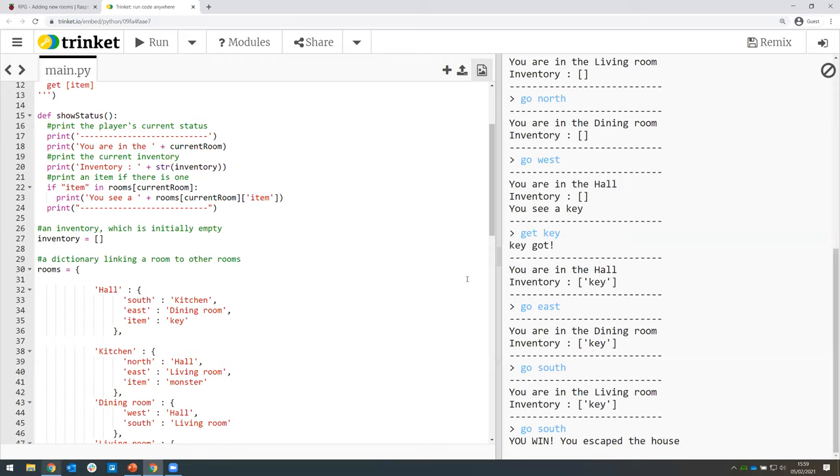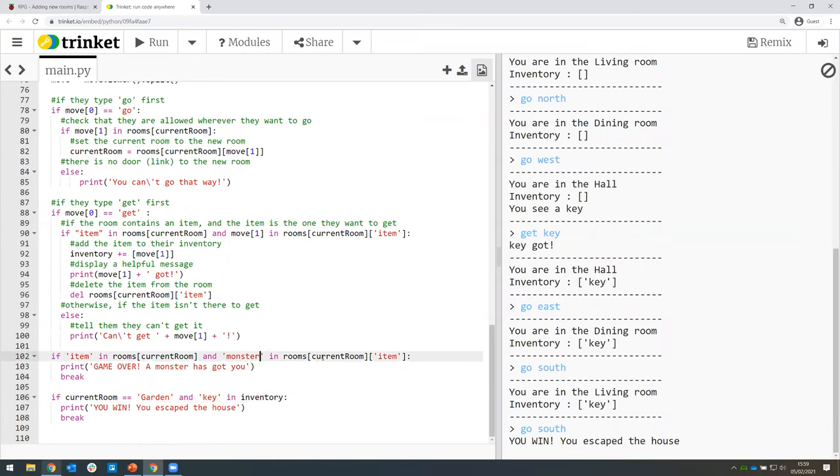We had a thought over here — you could take a potion and if you've taken the potion you can defeat the monster, get a bonus point, and add another if statement for that. We'll work on it and get back to you on that one. Yeah, that sounds good. So to do that you can just keep changing these conditions to match exactly how you want your game to work. I think you'd be able to do something like that.